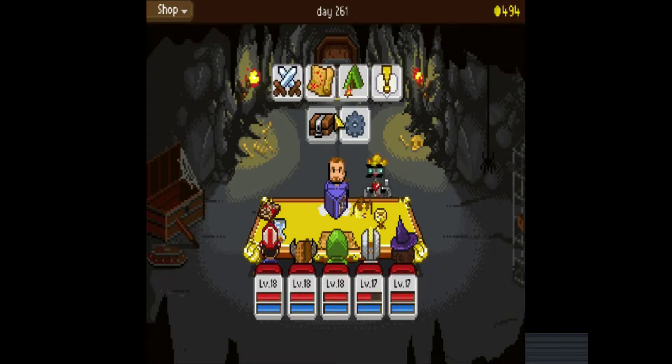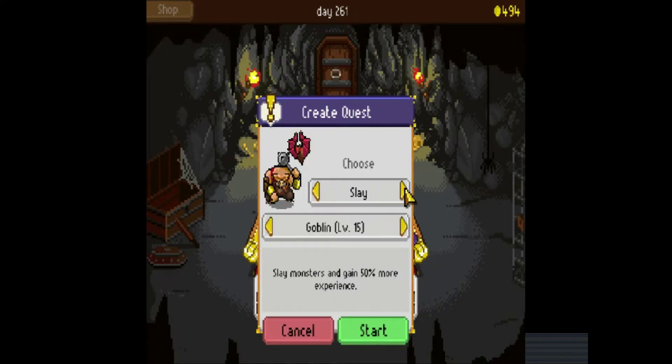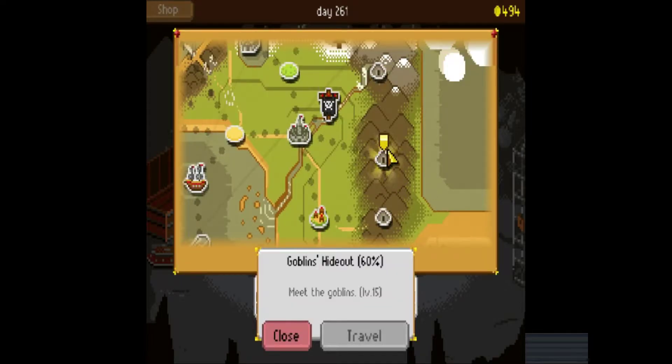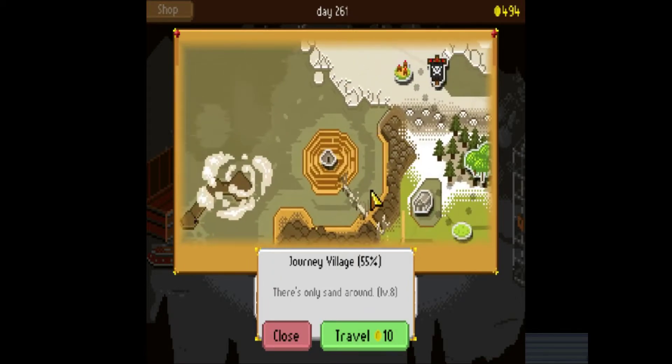Maybe it's not really a secret. Items dropped from monsters — yeah, that's all it was. We'll just go ahead and leave this place. That means the map. This is where we are, and we want to go back to Journey Village. Why did we leave there? Why do we want to go there?